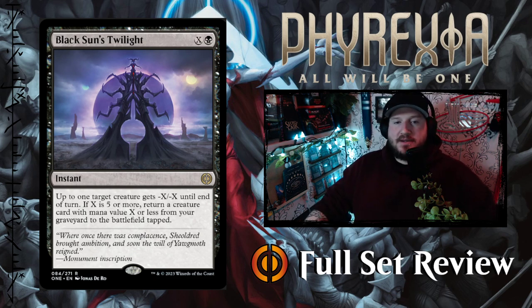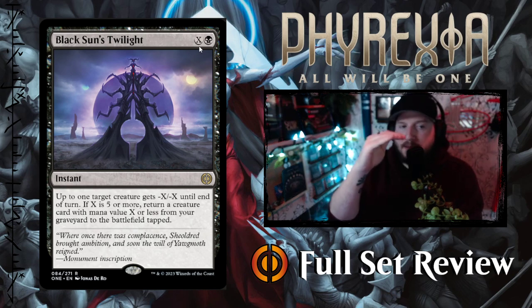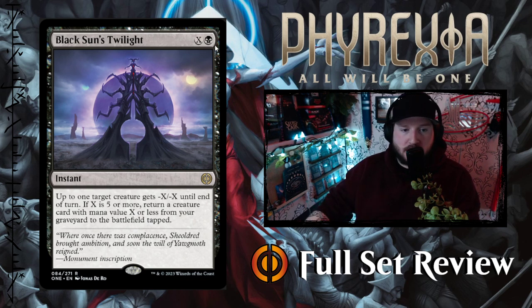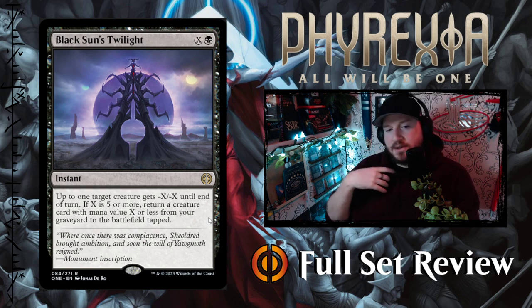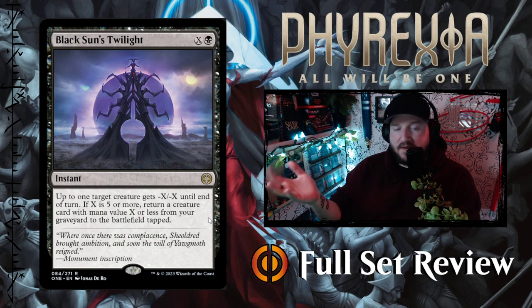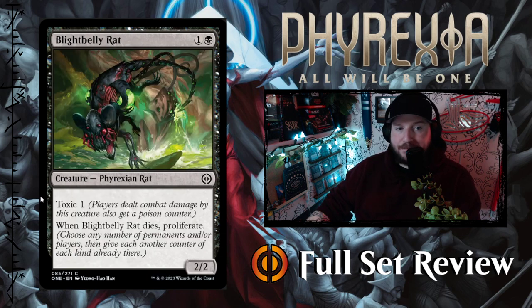Next up we've got the Black Sun's Twilight — X and black, so it's one color pip cheaper than the other two we've seen. Based on mana cost alone, I'm going to assume this is a little bit worse. We have white at the top, blue second, and this is third. Up to one target creature gets minus X, minus X until end of turn. If X is five or more, return a creature card with mana value X or less from your graveyard to the battlefield tapped. Six mana minimum to do that. I would say this is worse than the blue — so white number one, blue number two, black number three. Not bad though, and this one's at instant speed, which is cool.